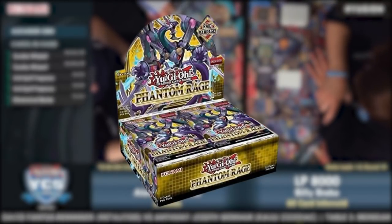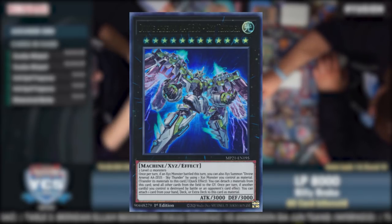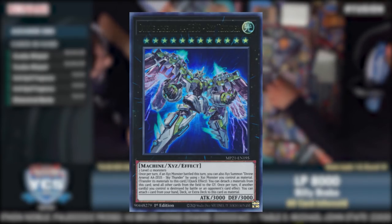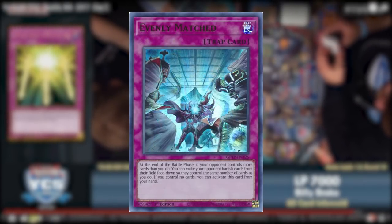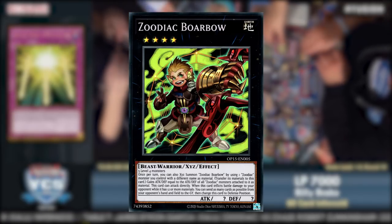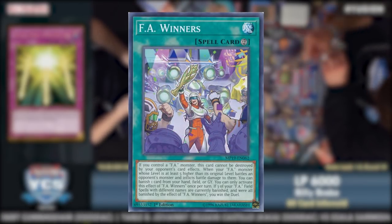Konami wouldn't let Zoo die just yet, because in Phantom Rage came without a doubt the best Xyz support ever released: Divine Arsenal AA-ZEUS – Sky Thunder, or as I like to call him, Zeus. It was a Rank 12 monster that, similar to the Zoodiac Xyzs, could be summoned atop an Xyz monster you control if an Xyz monster battled that turn, transferring its materials. As a non-once-per-turn quick effect, you could detach two materials from it to send all other cards from the field to the graveyard. This fit perfectly in Zoo, and thanks to Borbo you'd always have a direct outlet to reach a massive multi-material Zeus with 5, 6, or even 7 materials.